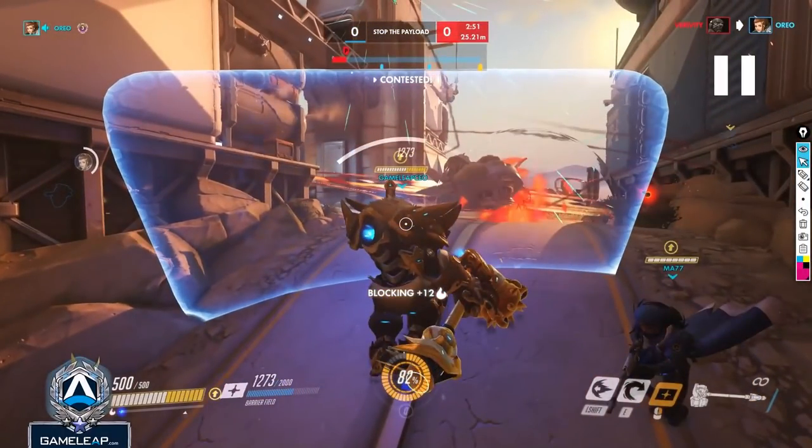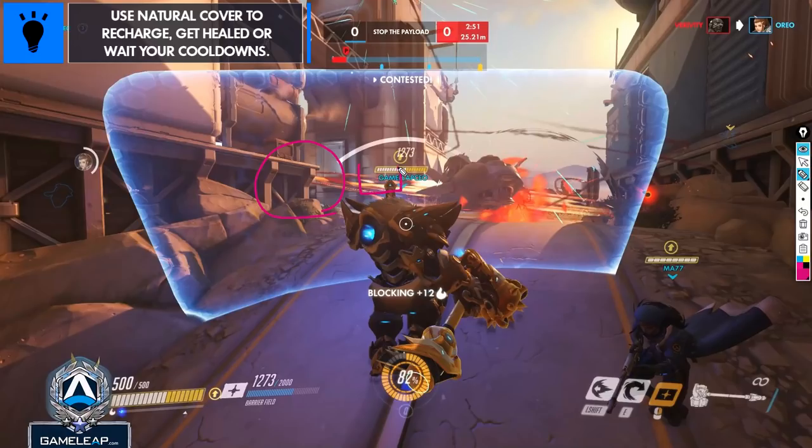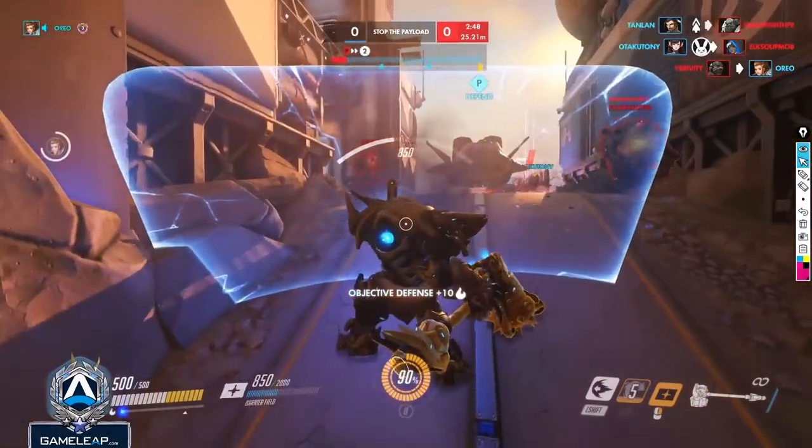Playing around this corner is fantastic. You always want to use natural cover as Reinhardt. You can put your shield up right around this area and then retreat around the corner. This isn't the ideal spot you want to fight in — usually on Gibraltar you want to play back more on the tunnel and contest the high ground — but in this situation it was a really good play, and now they used their Moira ult and we used the D.Va ult too, which is really good.